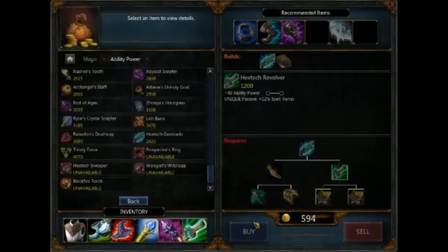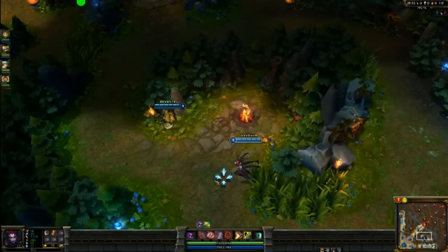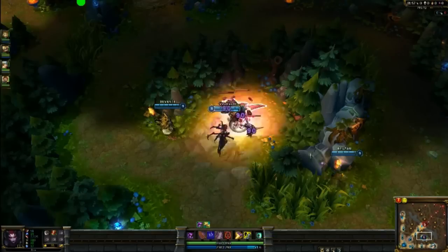I like to go Boots of Swiftness rather than the Magic Penetration Boots, because she does enough damage per se, but she's more like a poke slash bruiser.